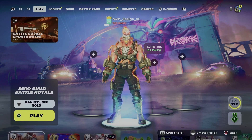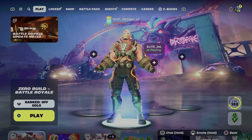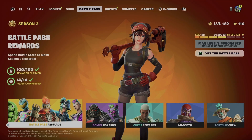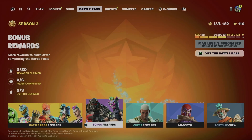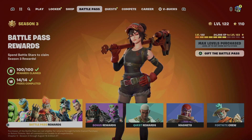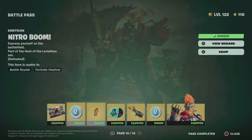Hey guys, on today's video I'm taking a look at the battle pass, so let's get started. Go right into your battle pass tab. From your battle pass tab you'll notice bonus rewards. To get to bonus rewards, make sure to get all your regular rewards first — these are your base rewards right here.